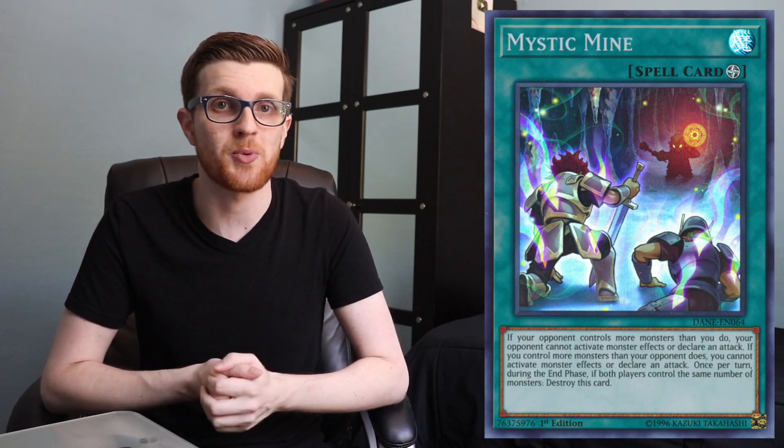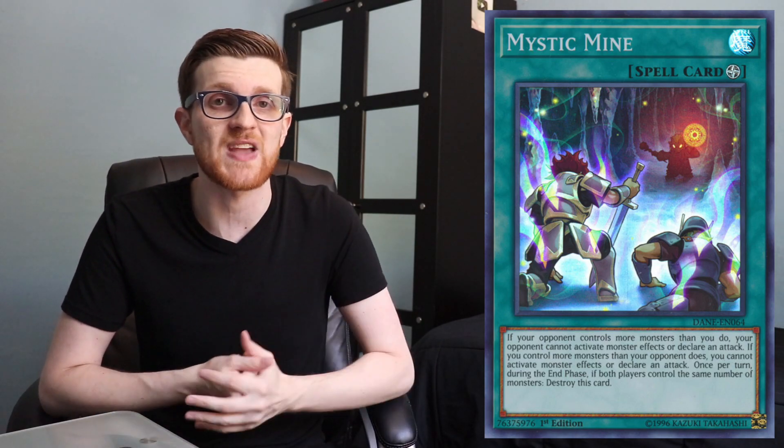Another set of cards I want to quickly recommend is spell and trap removal in spell and trap card form. Make sure you have copies of Twin Twisters, Cosmic Cyclone, Mystical Space Typhoon, Typhoon, and Heavy Storm Duster — all beneficial in the main or side deck. The reason is Mystic Mine is still a card, and you'll definitely want ways to out it. You can even pick up a few copies of Mystic Mine yourself, since it can completely shut down combo decks and potentially win you the game outright.